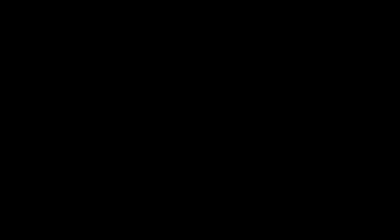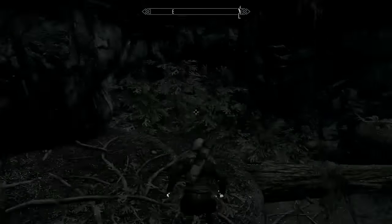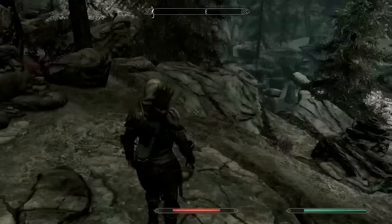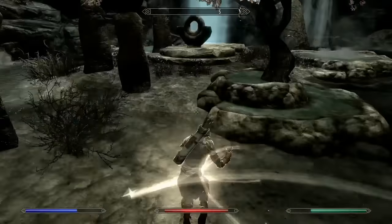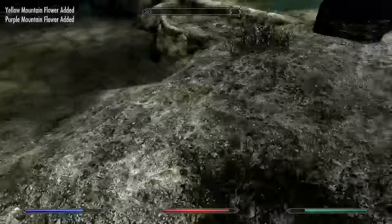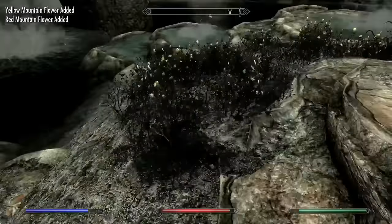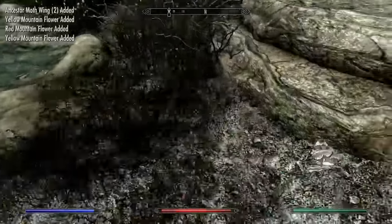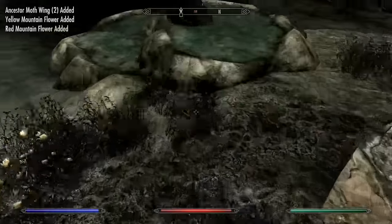We're going to this location east of Falkreath called Ancestor Glade. Once you're inside, just ignore everything — I really just ignored all the enemies, there were only two or three, like mother spriggans. Just run past them all the way down to the center of the room where there's a bunch of yellow flowers to pick up. These are going to be very useful for the potions we'll be crafting later, since you have to make a lot of fortify restoration potions.